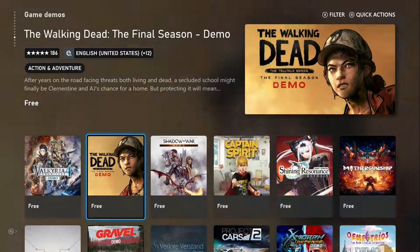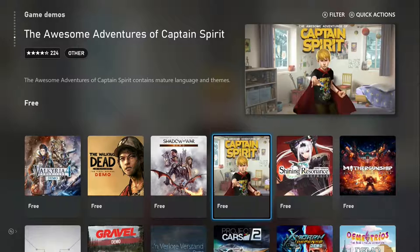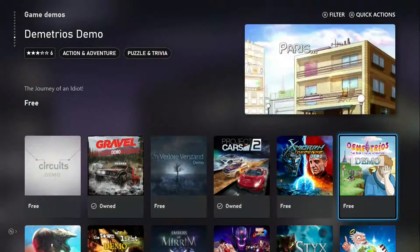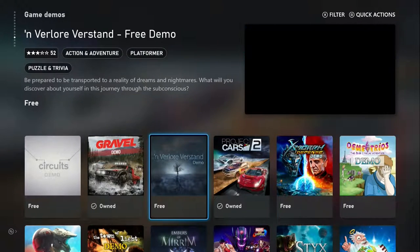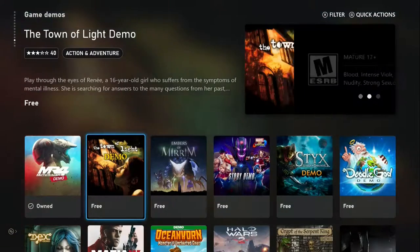Valkyria Chronicles, The Walking Dead: The Final Season Demo, Middle-Earth: Shadow of War Demo, The Awesome Adventures of Captain Spirit, Shining Resonance Refrain, Mother Gunship Gun Crafting Range, The Meteorite, Ex-Morph Defense, Project Cars 2, Very Lower Reverse Stand, Gravel Circuits, Motor Racer 4.